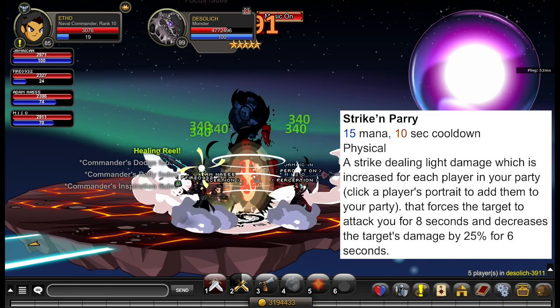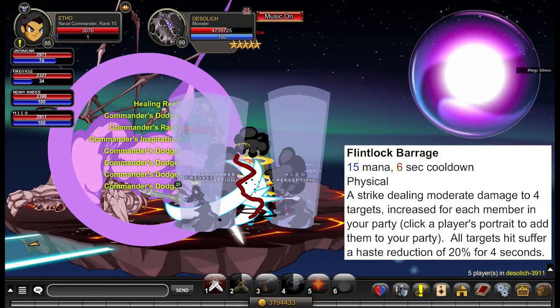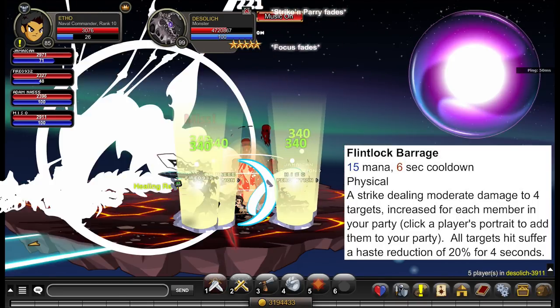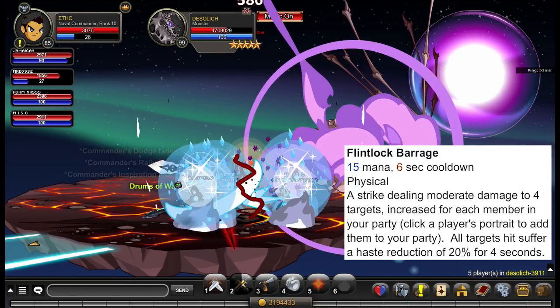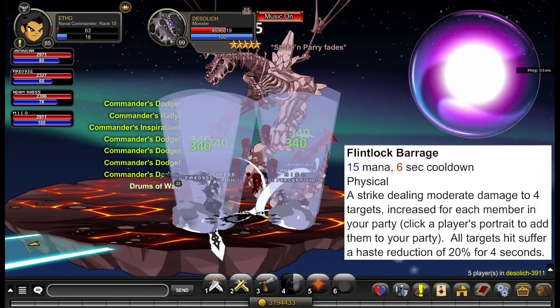You can pretty much rely on this class and this ability to tank damage for your teammates, whether it's 100% of it like the tooltip implies or not. Your next ability is called Flintlock Barrage — it consumes 15 mana and has a 6 second cooldown. It deals moderate damage to 4 targets, increased for each member in your party. All targets hit will suffer a haste reduction of 20% for 4 seconds. The 6 second cooldown versus the 4 second debuff duration — that's pretty much loopable given the two haste buffs you can get.